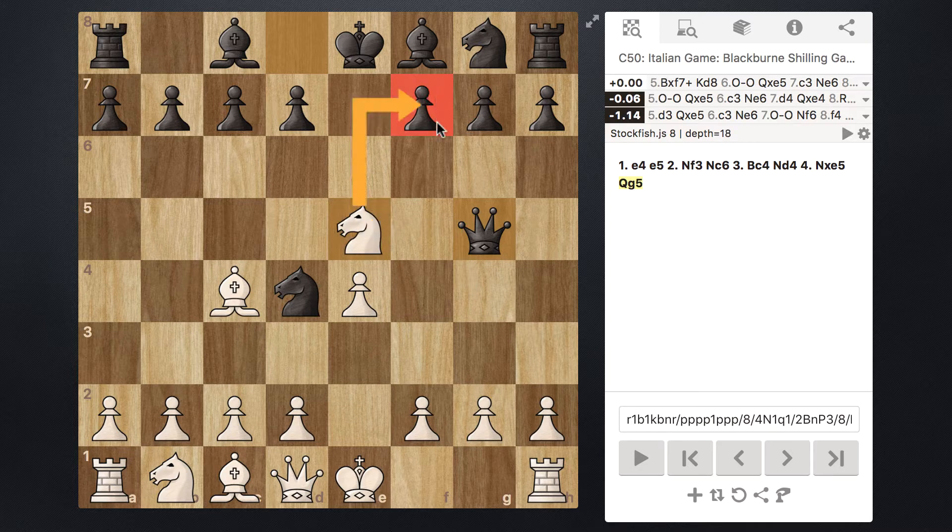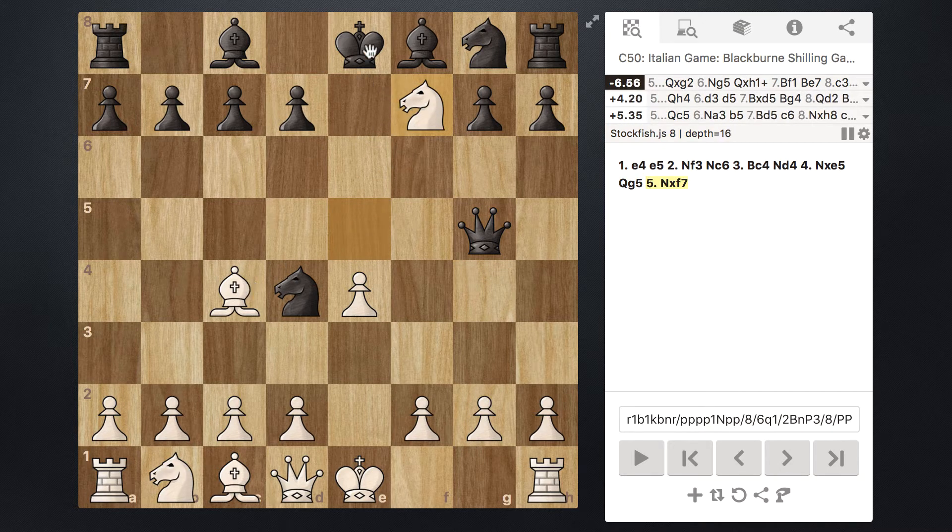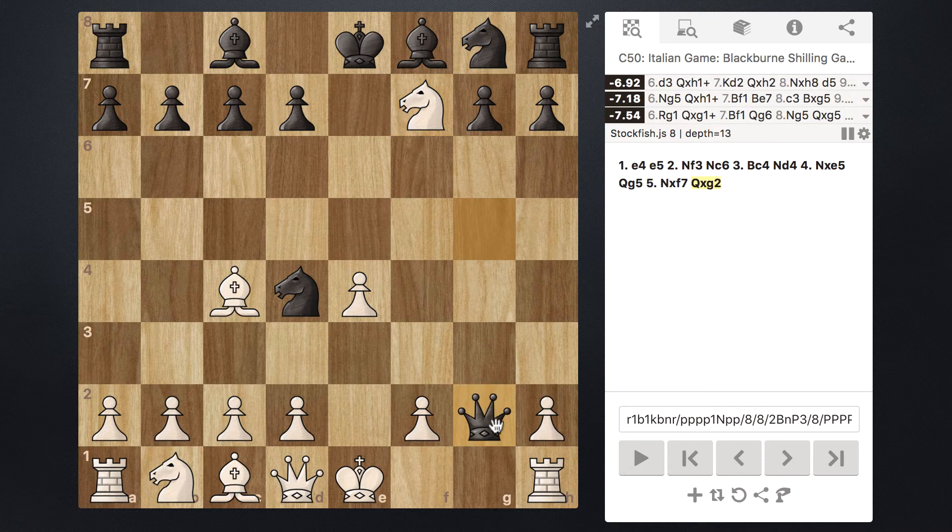It appears we can just capture this pawn — Black's King can't take us because it's defended by our Bishop. Seems like a good idea. Snatch that up, and now not only can Black's King not take us, but we're also attacking the Rook and the Queen — this seems like a beautiful move. However, what Black is going to do is essentially ignore what's going on and swipe down and capture this pawn on g2.